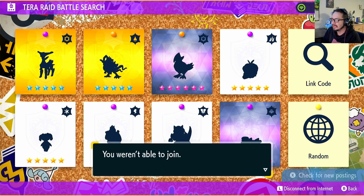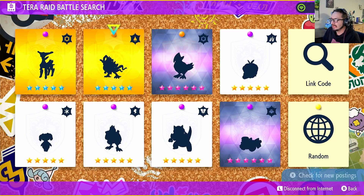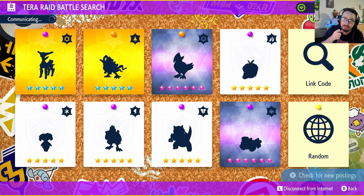I know, Clodsire again — but Clodsire just has so much utility for water-type raids, especially being immune to a tera water Pokemon. So when we do end up getting the Walking Wake tera raid, we'll be right back with that. I'll see you all shortly.